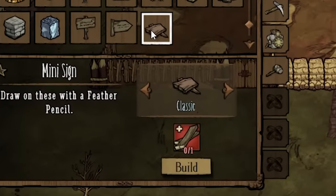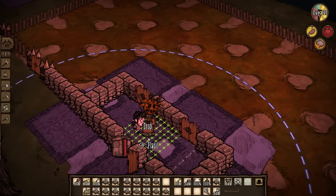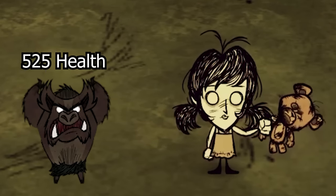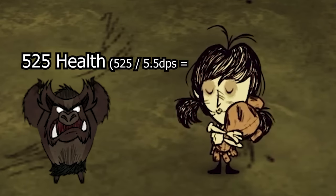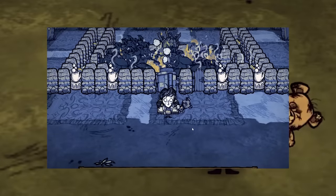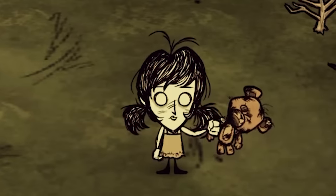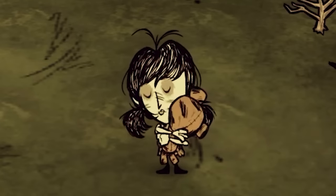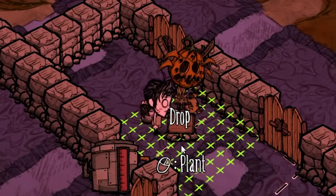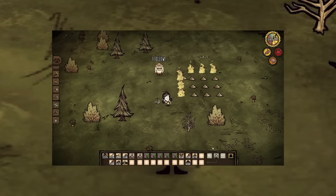Mini signs can be crafted for one board, returning four of these arsenal tools, and you can place them on the ground basically anywhere since their hitbox is very tiny. But wait — a werepig has 525 health, which means it needs to take one source of fire damage for 94 seconds before it will die. But we killed 50 werepigs in less than 10 seconds at the beginning of the video. The hitboxes are so small that you can place each mini sign on top of another one, meaning in one singular spot you can have stacking fire damage.